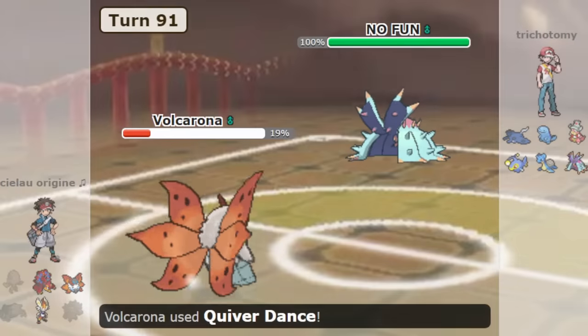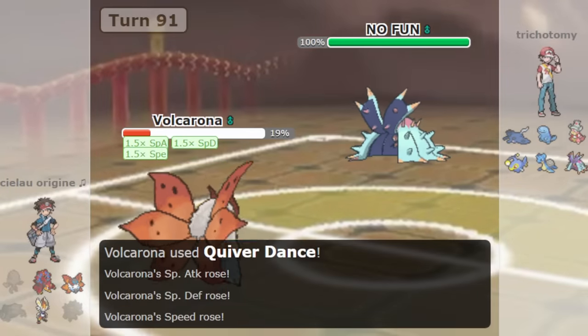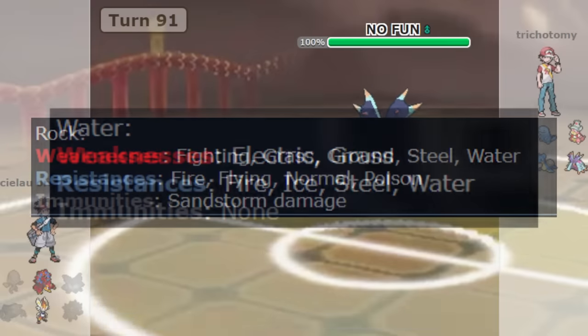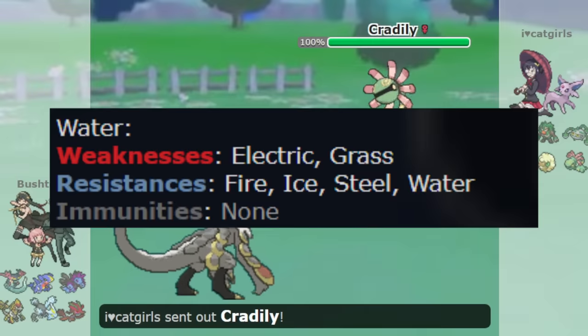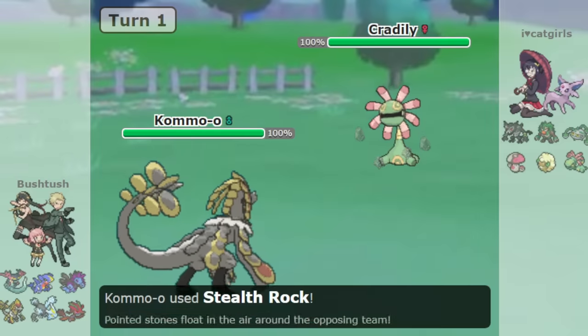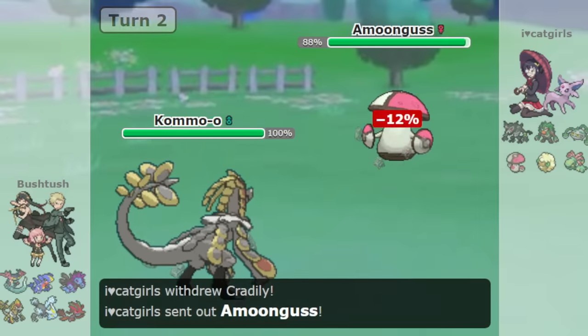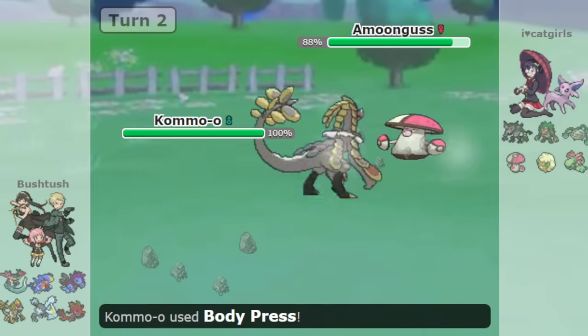That being said, some types are better than others. Mono-Rock will always have a lot of weaknesses, while Mono-Water will only have two. Many factors go into deciding whether or not a type is good, like weaknesses, ways to get around those weaknesses, offensive capabilities, and access to good Pokémon.